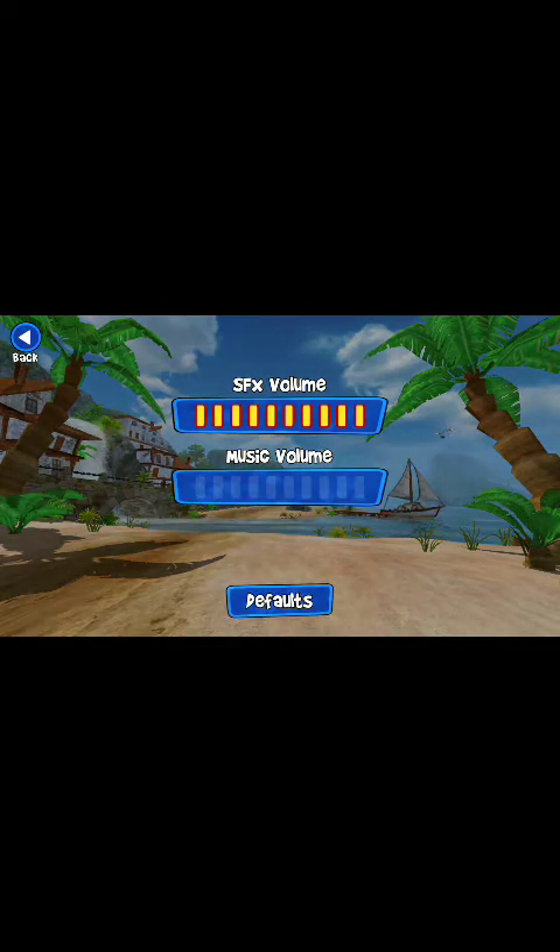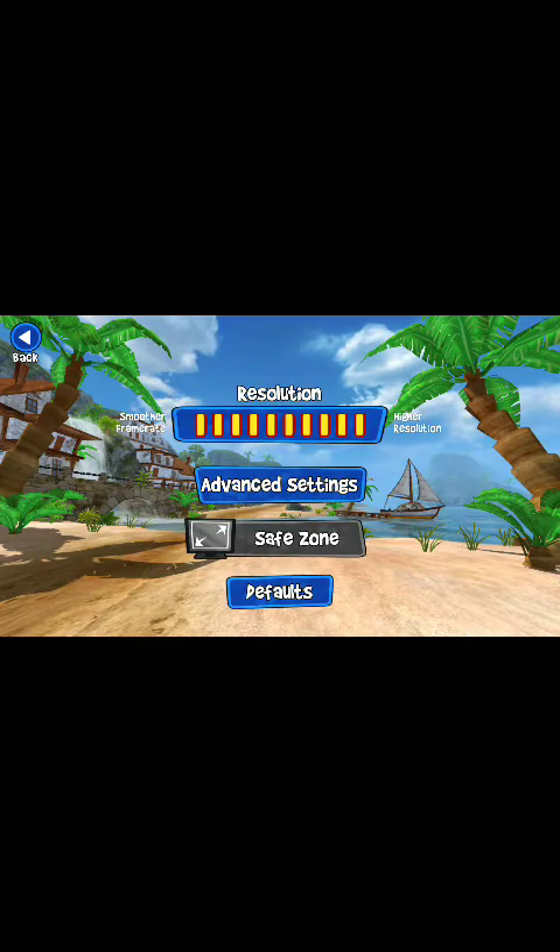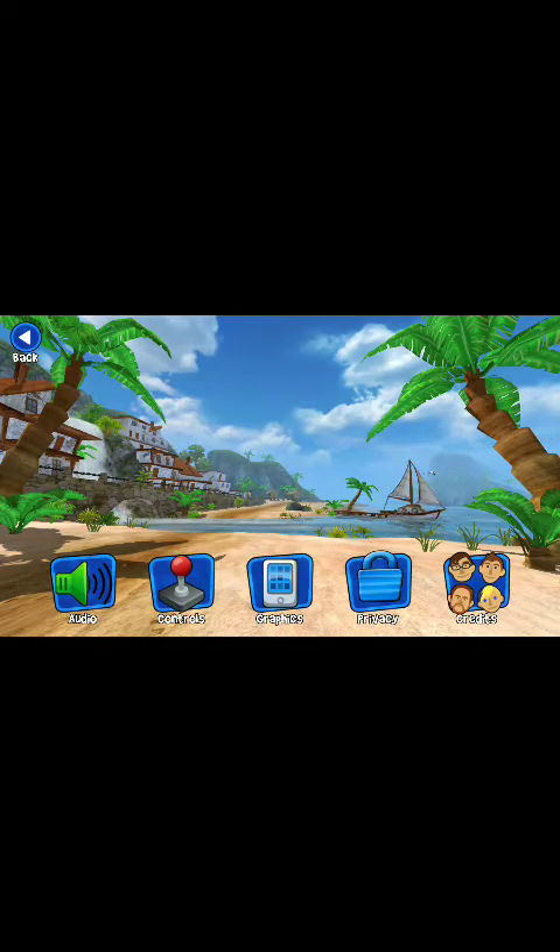From the settings you can turn off the SFX volume and the music volume. Under controls, you can choose how you want to play — you can play by tilting your screen or you can drive using Touch Mode A or Touch Mode B. I would like to use tilt mode because it is very convenient for me. There are also advanced settings where you can set the game at higher resolution or smoother frame rate and change your graphics.